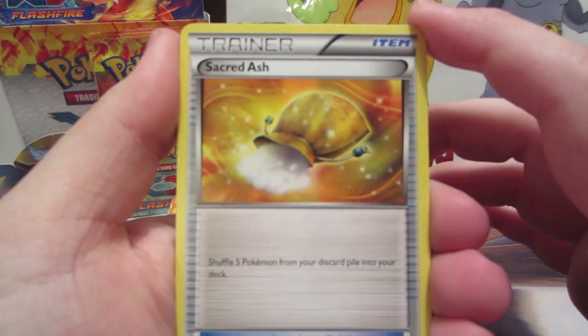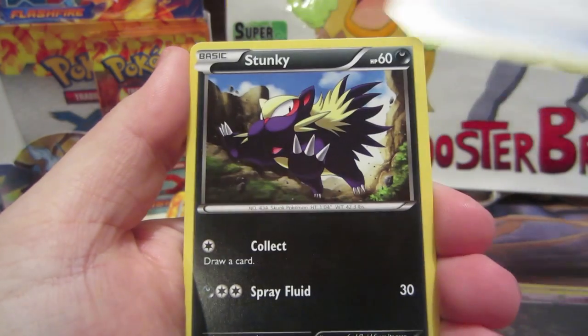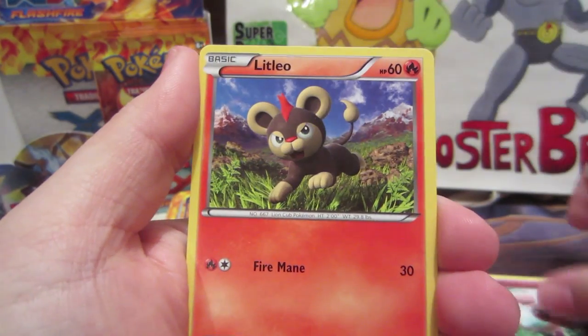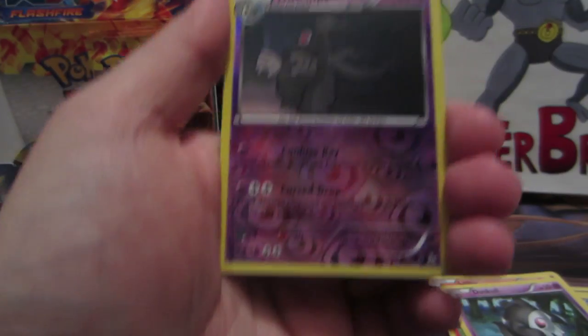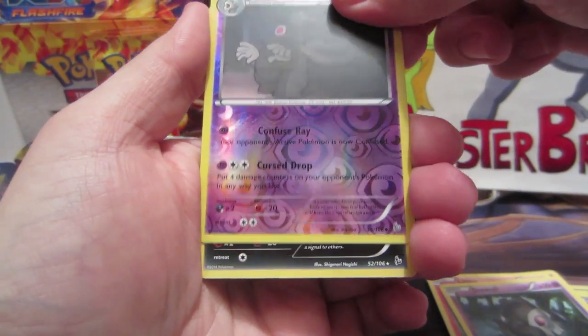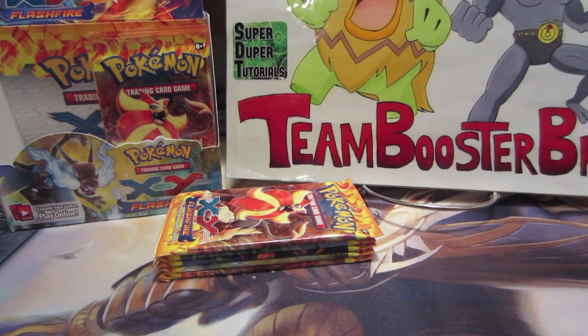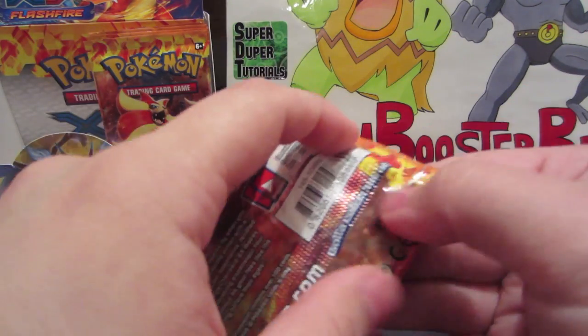We've got Sacred Ash, Dusclops, Ultra Ball, Stunky, Shinx, Spritzee, Litleo, Dusclops reverse — that's really cool — and a Weavile rare, which we don't have yet, so that's kind of cool. Next pack.